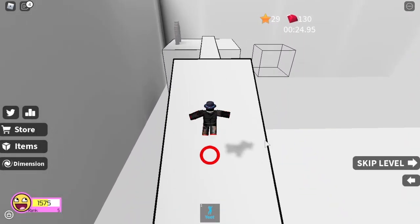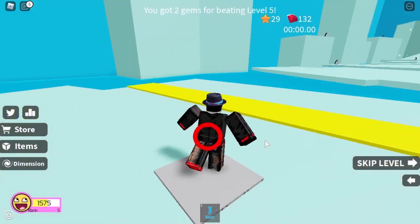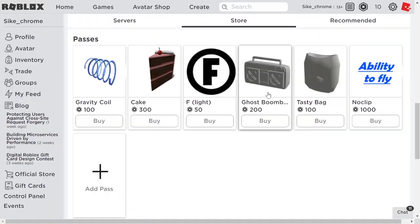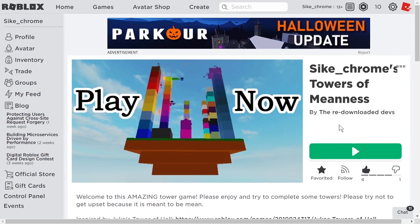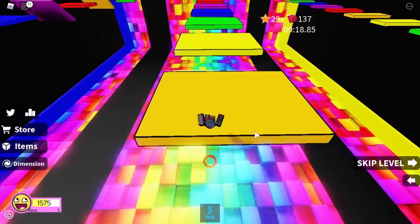Method two: the second method is to make game passes. You can put game passes onto any game. As you can see on Psychromes Towers of Meanness, I have six game passes here. People can buy each of these, and I get 70% — so 70 from this one, 35 from that one, 700 from that one, etc. All Robux earned from game passes or game access arrives in three business days.